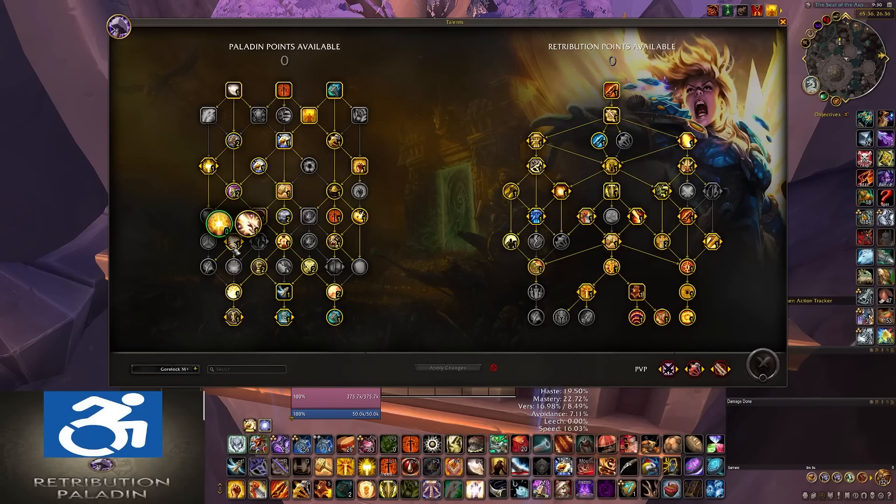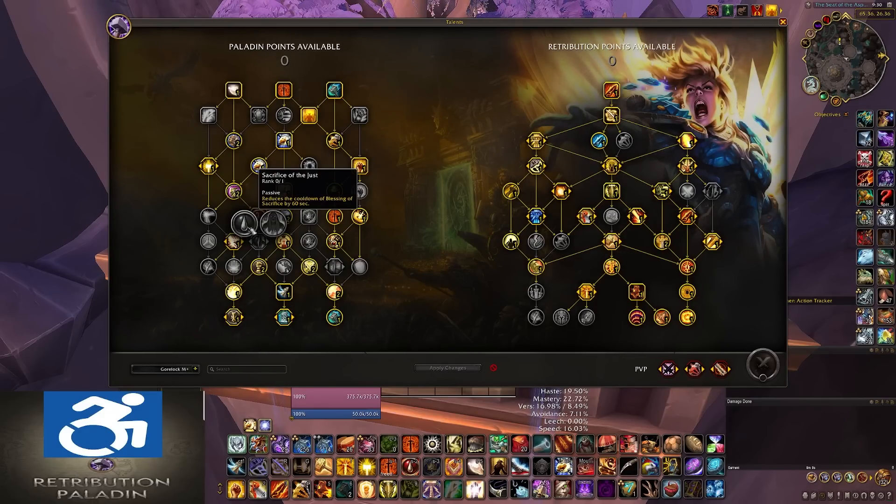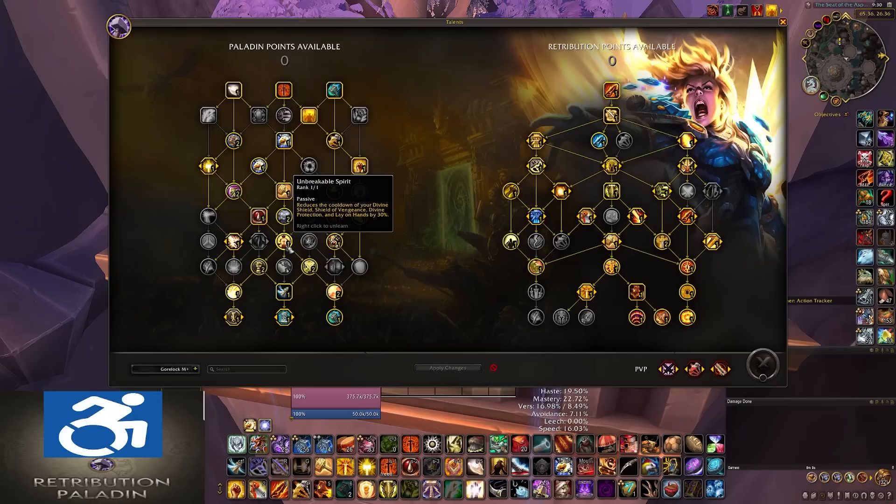On the next row, you have Seal of Mercy — you'll never take this. You have a Choice Node of After Image and Healing Hands — you will pretty much always take Healing Hands. This ability makes Lay on Hands go all the way down to as low as a three-minute cooldown, and it also doubles Word of Glory's healing. Generally speaking, you should only really be using Word of Glory on yourself when you're low. Next to that is Recompense and Sacrifice of the Just — you'll almost always want to take Sacrifice of the Just if you're going to take it. That is one of the Flex Nodes.